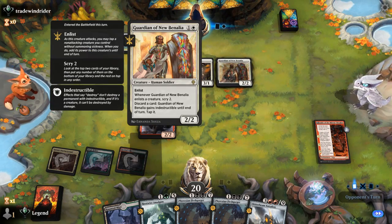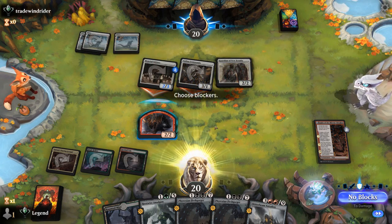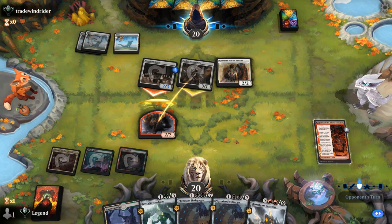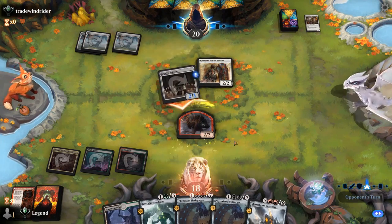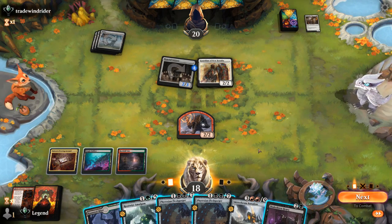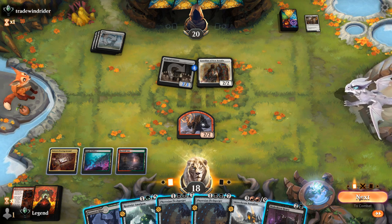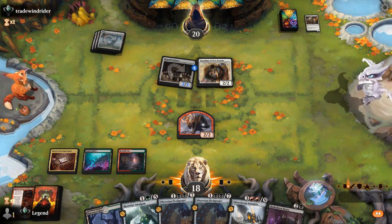And Guardian of New Benalia — that's fine. We'll see if they sacrifice for Fable. They do. Shakedown Heavy can enable Fight Rigging in the future and is also just a large blocker, although I might prefer playing a Fleshgorger here, especially in the case of a Brutal Cathar exiling it. I'm okay trading the Shaman for a card and getting a Treasure token in the process.